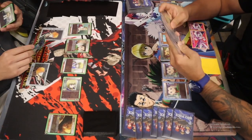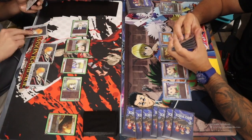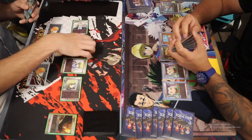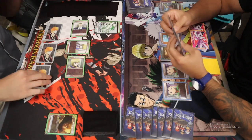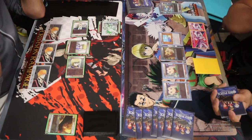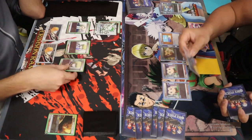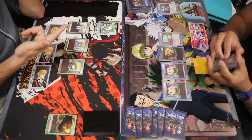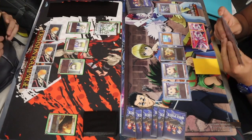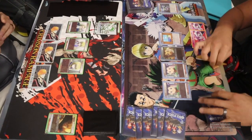Kurapika is getting a nice board here. He had to get rid of his Zepile because it's hurting him, and we go to the Gon. He does have five energy now, so he's going to need one more Neon and he will be able to pull off his Kurapika. Is that a special we just hit? No, I think that's Bisky's Training — just a rest, nothing else. Let's see how Blue responds.